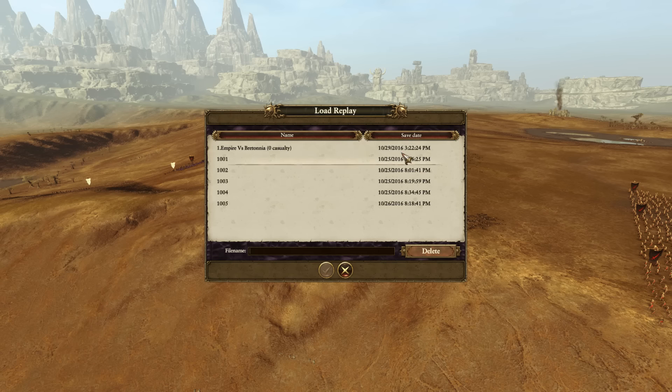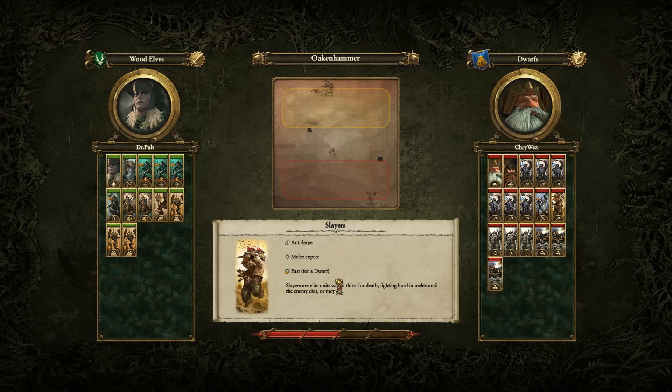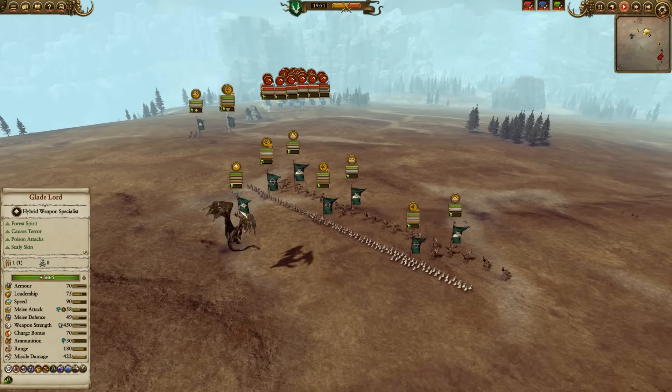Let's load the replay. Let's go to the other replay that Dr. Pult sent us — Elves versus Dwarves. He told me this is a good match, so I'm curious to watch it. Star Fire Shafts — those can be a good pick versus the Dwarves, but they can also be a risky pick, in the sense that they're armor piercing. But the Dwarves have a lot of shields, and that can be problematic.